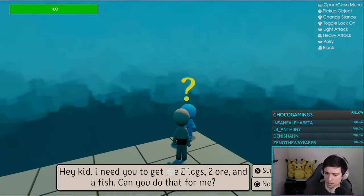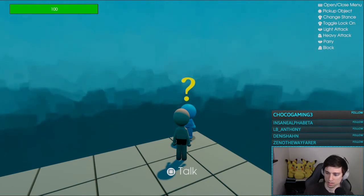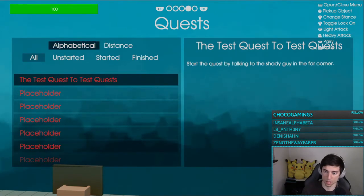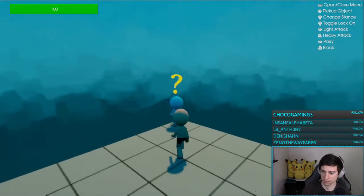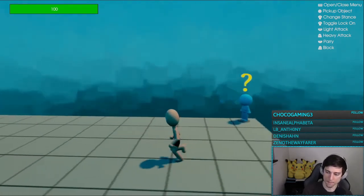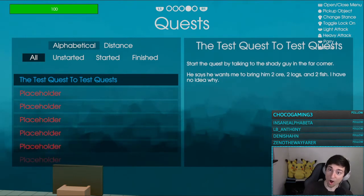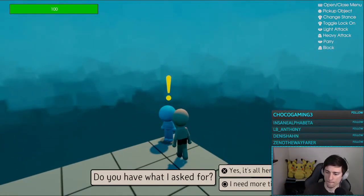We get the talk prompt, press talk. Hey kid, I need you to get me two logs, two ore, and a fish — can you do that for me? Not right now. It never broke out — that's not good. This should trigger when the text finishes. Let's try it. We go to the quest and it's unstarted. Sure, now it turns to an exclamation point. If we go to the quest it is now blue and in started, not unstarted. We can't scroll — there's nothing to scroll to.